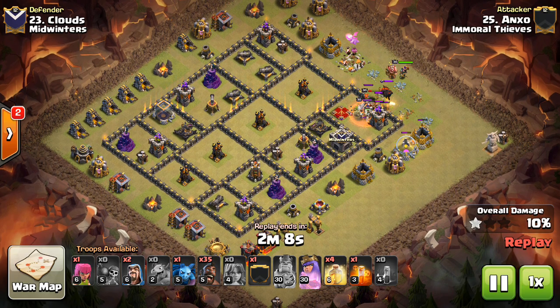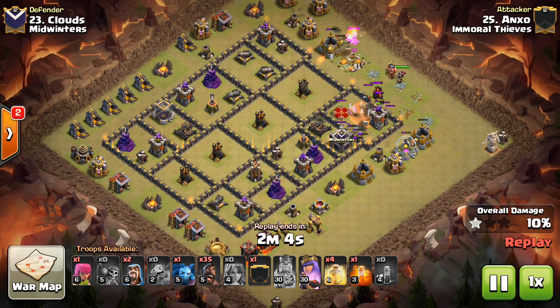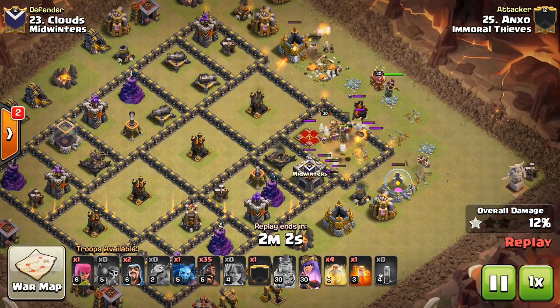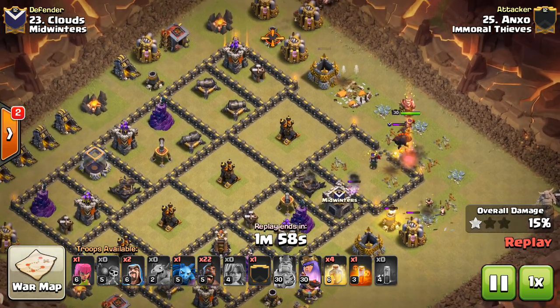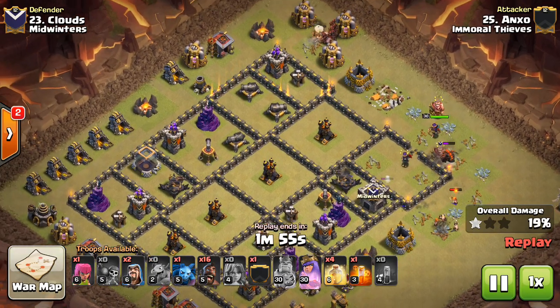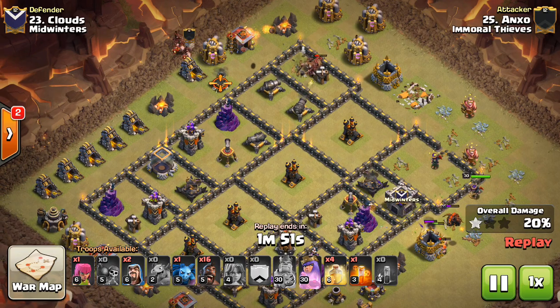The Kill Squad is going to get the Queen, the CC troops — I think it's the Lava Hound there in the CC. He has a Scaly Spell as well that kind of helped take out the Queen right there. But the main focus of this is the hogs. He really just got a very small piece with that Kill Squad, with a few Valks in there as well.